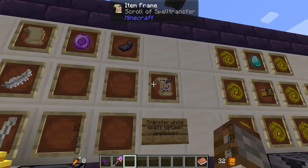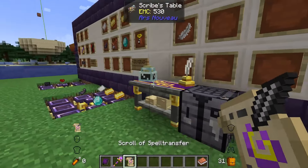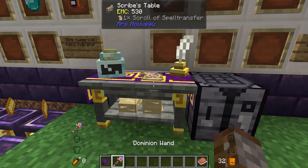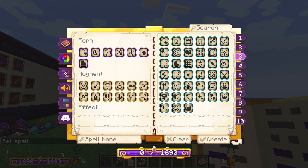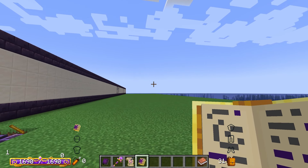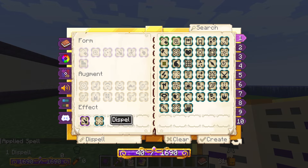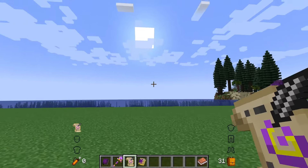Next up we have the scroll of spell transfer, made with blank parchment, a source gem, an ink sack, and a feather. This allows you to transfer whole spells between different books. Shift right click your scroll onto a spell to set it, then hold the target spell book in your off hand and the scroll in your main hand, and shift right click to apply the spell. Just be careful — it fires the spell, so don't face a wall if it's an explosion.